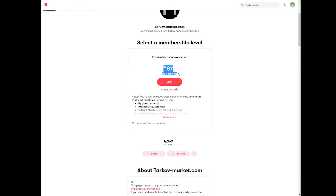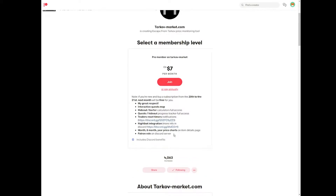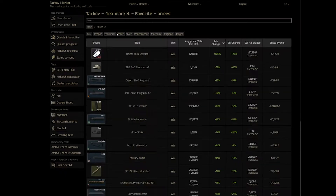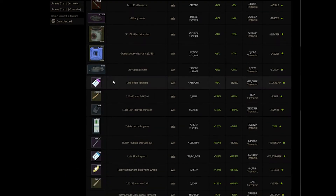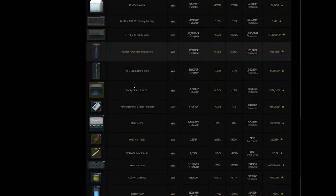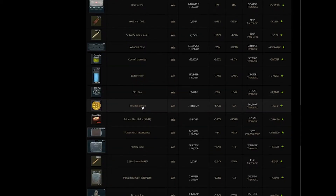Let's start by looking at some of the more high-profile items in Tarkov and their price fluctuations. Because this is the first flea market video I'm doing, I want to show you some of the different features of Tarkov-Market.com. One thing I make use of a lot is the favorites option — you can favorite items you look at frequently, like Bitcoin, star the item and it'll show up in your favorites.